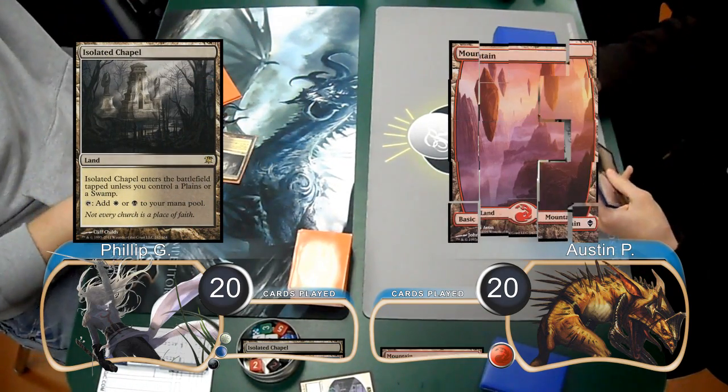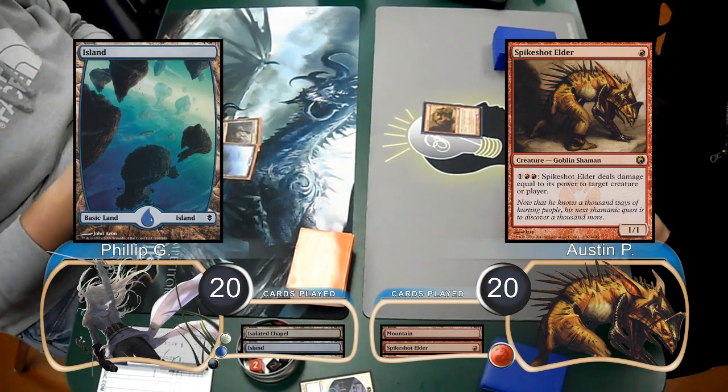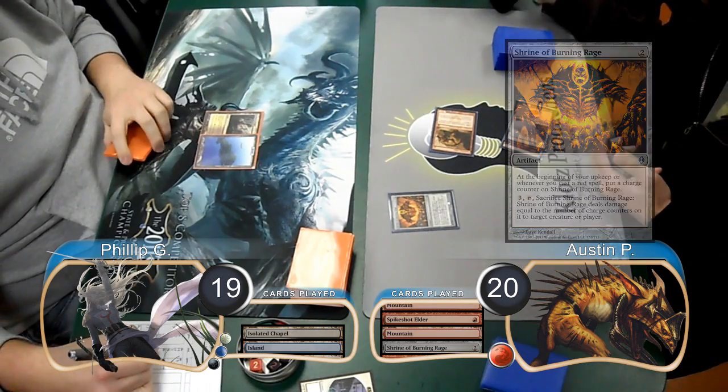Austin then laid down a Mountain and put a Spike Shot Elder into play. Phillip laid down an Island on his turn, and then Austin played a Shrine of Burning Rage. He attacked with his Spike Shot, taking Phillip down to 19.